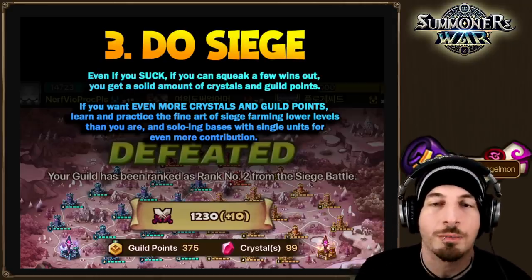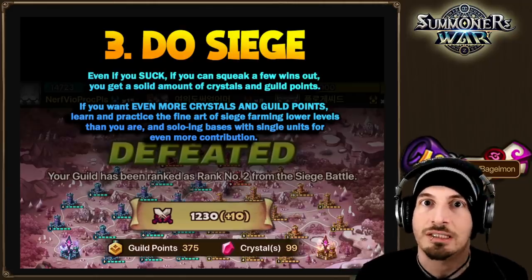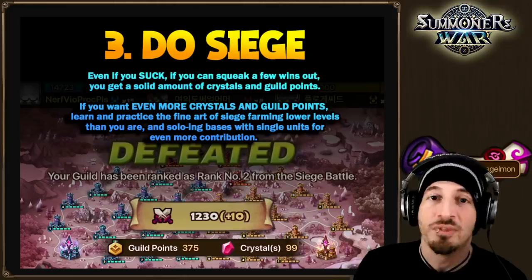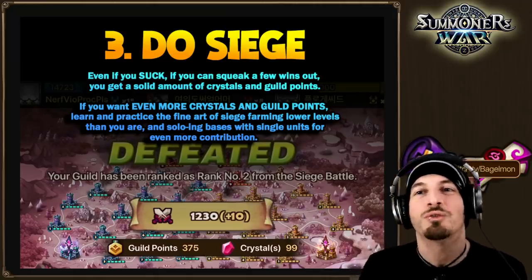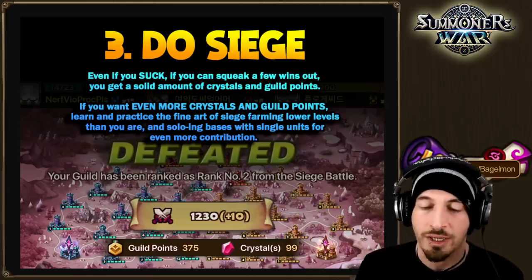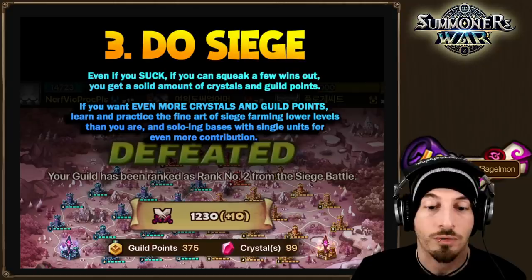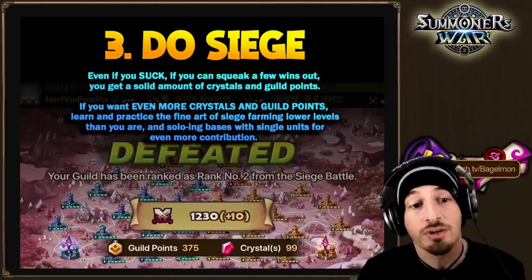Tip number three: siege — just doing it. Even if you're not great at siege, if you get some wins and some losses you'll still get some crystals at the end of every siege. Unless you're very early game without any monsters, if you've been playing actively for six to nine months or more you should have enough to at least do some level of siege and complete it.